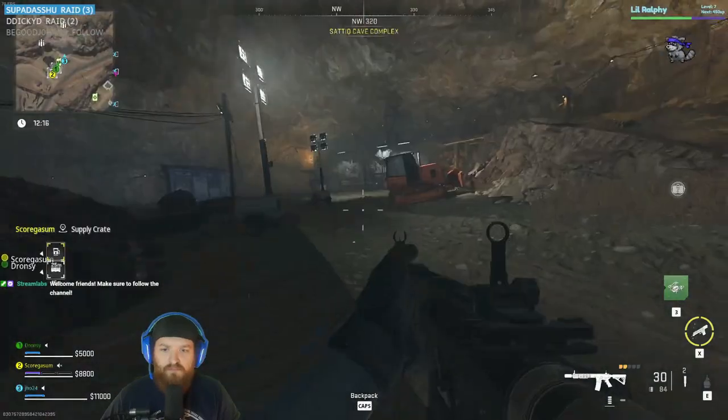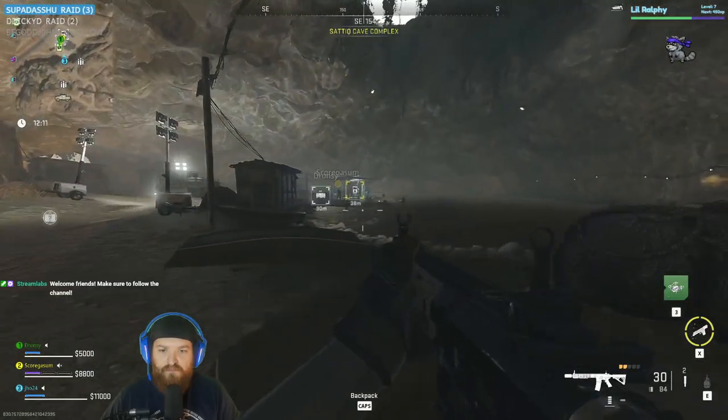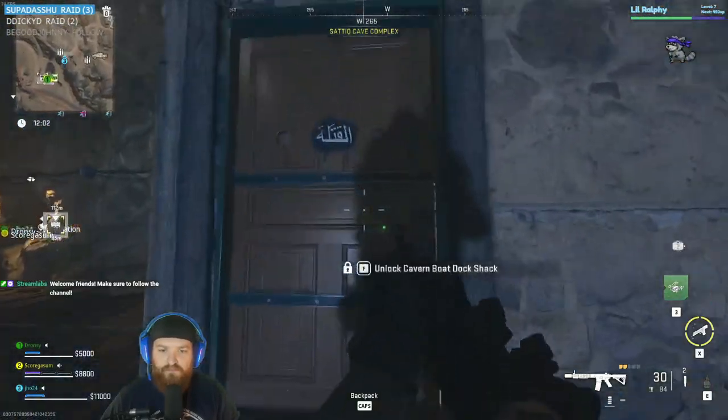I go ahead and fly down to it and run inside. Once inside, you will need to go all the way to the backside of the cave, and then you will find this little shack here. This is gonna be the shack where your key opens — go ahead and get your loot.